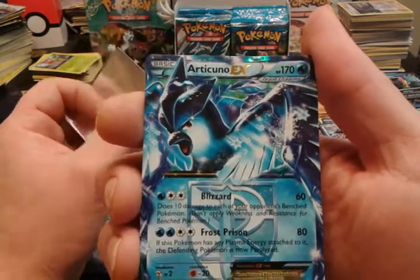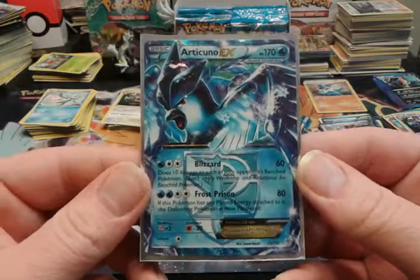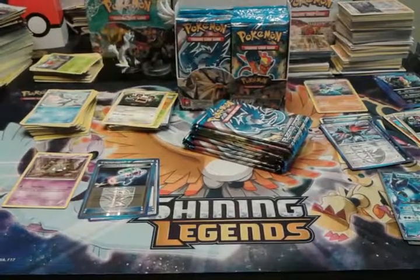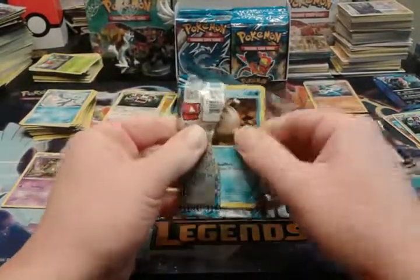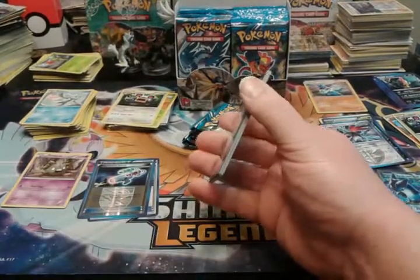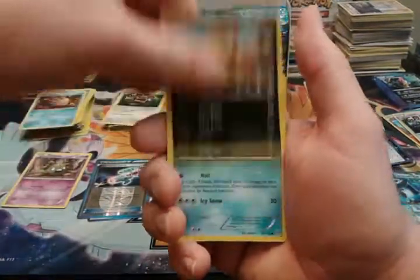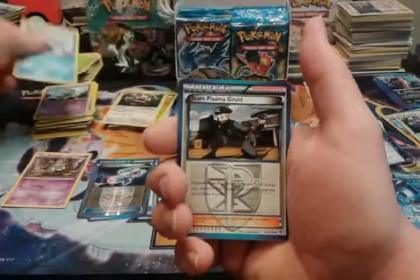There we go — that's what I'm talking about, Articuno EX! I did not have that card, so that is awesome. I'll be back very soon, just pausing. Okay, I'm back, sorry about that. Man, that was a heck of a game — that was Houston and San Diego State. Houston came out with a win by two points; San Diego State almost won with a last-second shot.